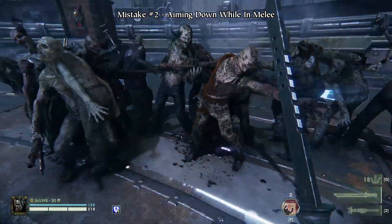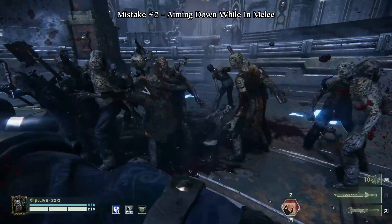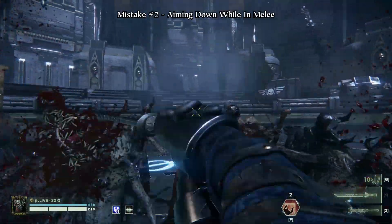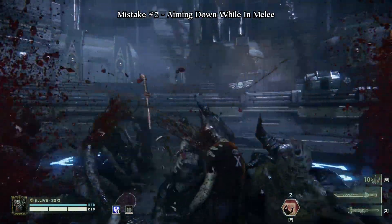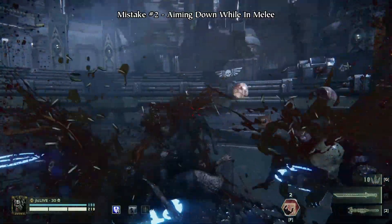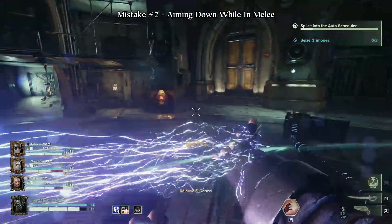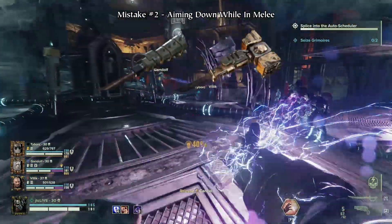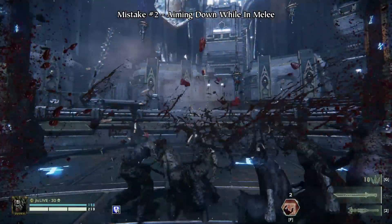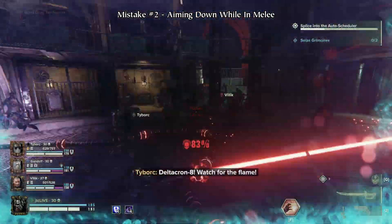If you're new to Darktide, you might have a tendency to aim center mass or slightly down while fighting in melee. Doing this will make you miss out on a lot of extra damage and cleave potential you can get from headshots, so make sure to aim up while in melee to get as many headshots as possible. This isn't necessary on two-handed blunt weapons like the Crusher or Thunderhammers, but it can still help squeeze out some extra DPS. You can even aim slightly above the heads of enemies as their head hitbox extends slightly above their model.